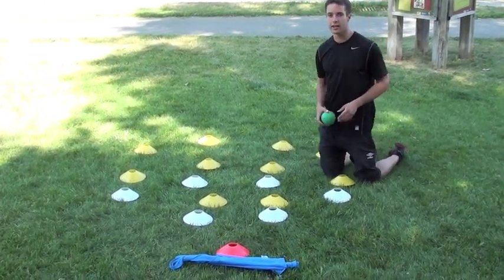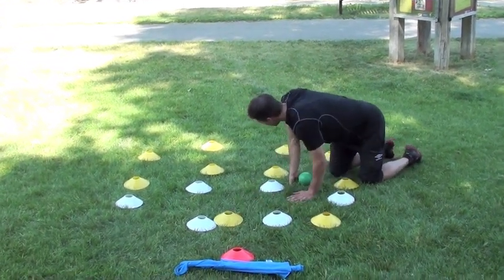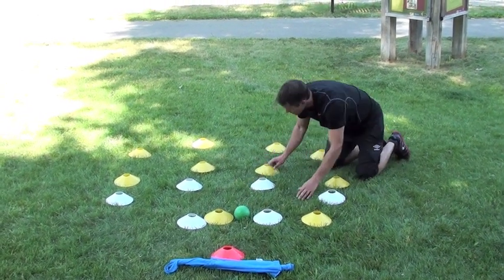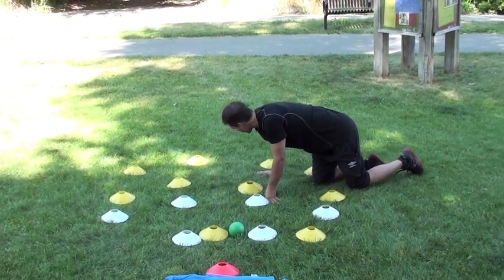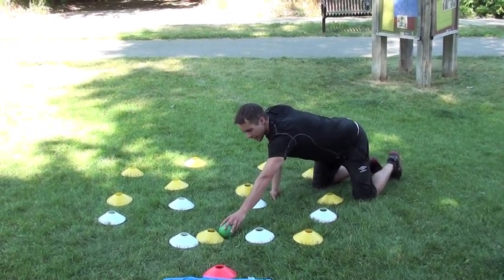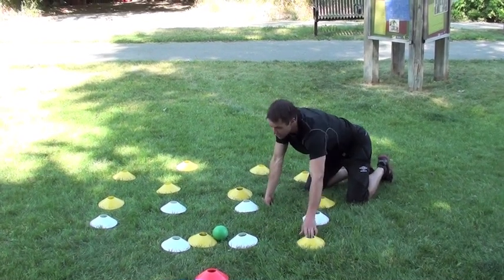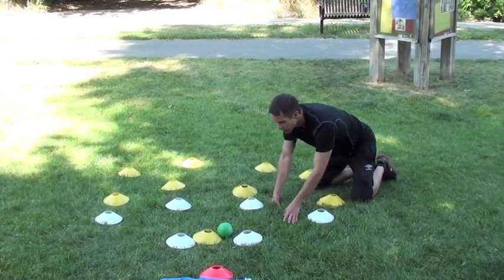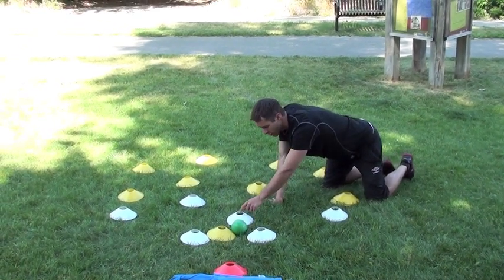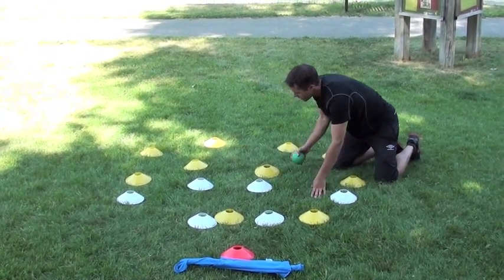So what I want you to think about is attacking in numbers. What happens most times on youth teams or average teams is you play the ball out of the back with a long ball, and the distance between our midfielders, our strikers, and our defenders is way too big. If this player gets the ball up here but he only has his other striker to play with, it's really tough to generate an attack because he's going to get closed down so quickly. The key is to attack in numbers.